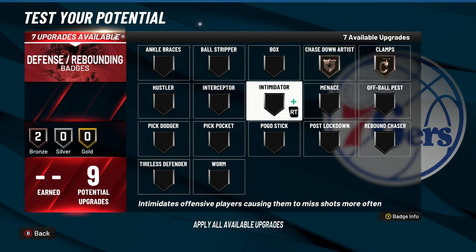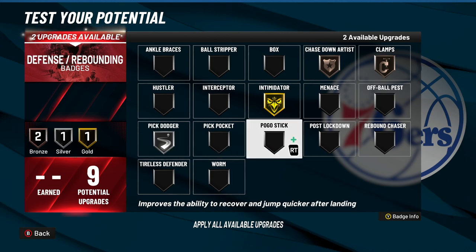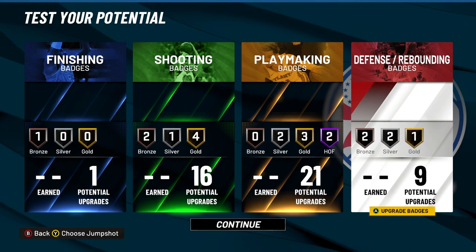For defensive badges: bronze chase down, bronze clamps, gold intimidator, and silver pick dodger. Actually wait — you're a point guard so you don't get rip protector, I kind of forgot about that. And then probably silver pickpocket, because steals are really overpowered this year.